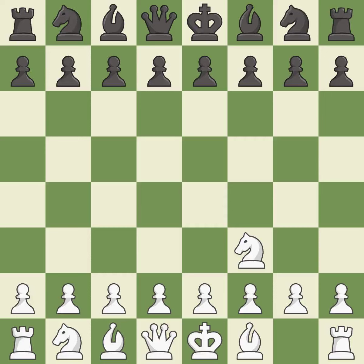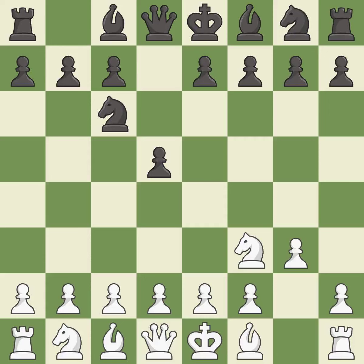The Reti is a less common but flexible opening that controls the center with the knight before committing a pawn. D5 occupies the center and controls the e4 and c4 squares. The King's Indian Attack prepares to develop the bishop to g2, allowing black to build up a strong center which white will later try to undermine. Nc6 develops the knight toward the center and controls the e5 and d4 squares. This is a fair move.